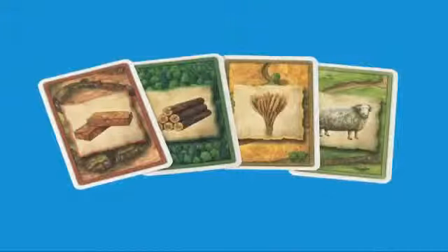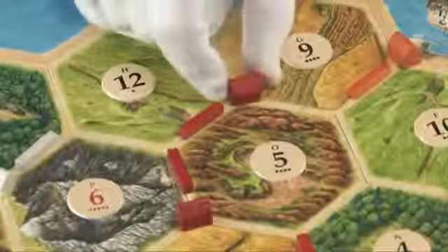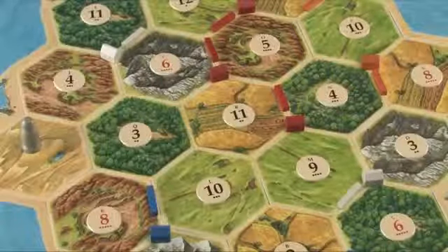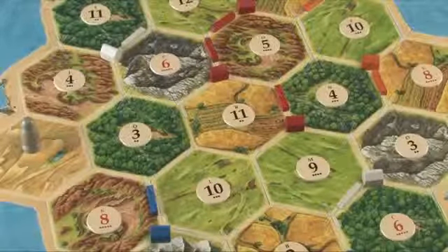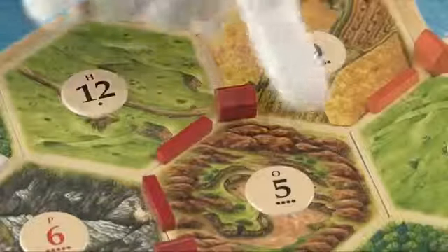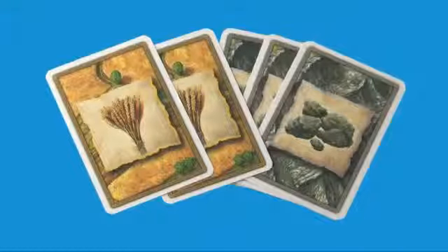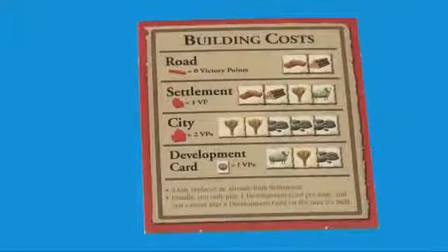Settlements cost one brick, one wood, one grain, and one sheep. They may be placed on any intersection that you can reach by road. No settlement may be built within one hex side of any other building on the board, yours or an opponent's. Each settlement you build gives you another victory point and lets you produce more resources. A city is an upgrade to a settlement. By paying two grain and three ore, you may replace one of your settlements on the board with a city. Cities are worth two victory points and produce two resource cards instead of just one.